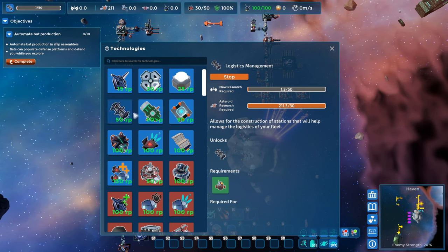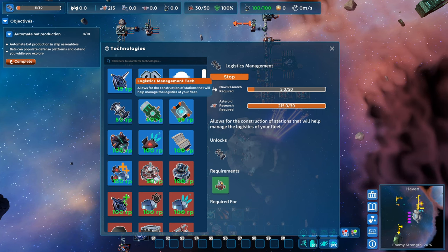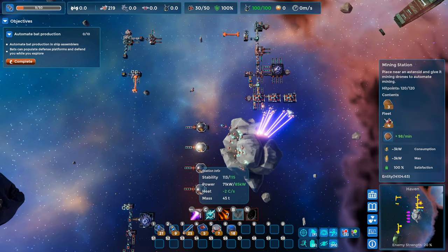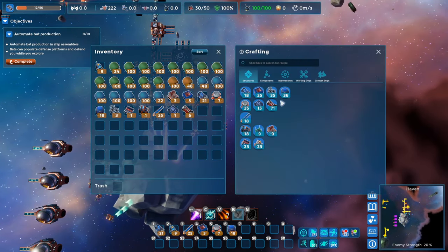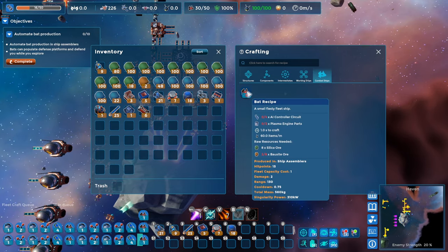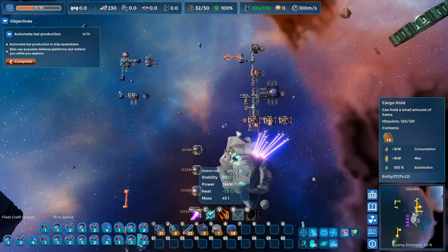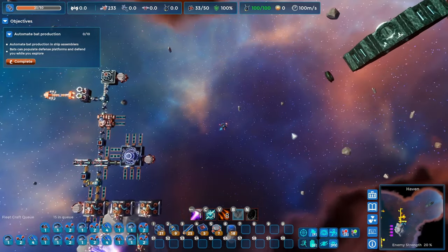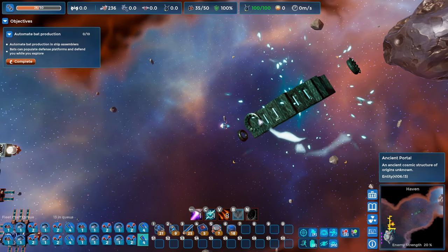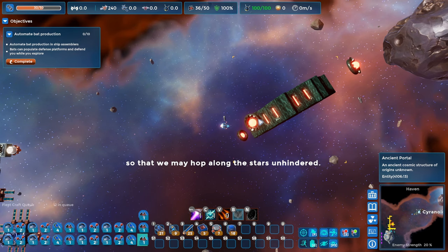This is basically like a big old hangar for our spaceships, and that's going to be handy for the next objective — they want us to automate bat production. We've got room for 20 more bats in our fleet. Let's handcraft some of these. What am I short on? Bauxite ore — so I'm going to grab some out of here for handcrafting. Let's go explore a little bit. Got a portal here we can activate — just right click on this guy and charge it up.